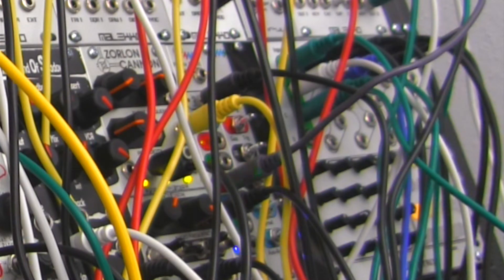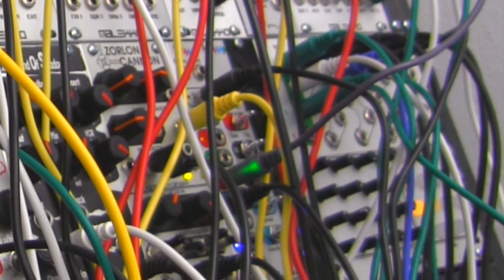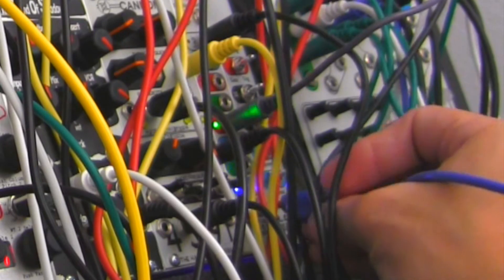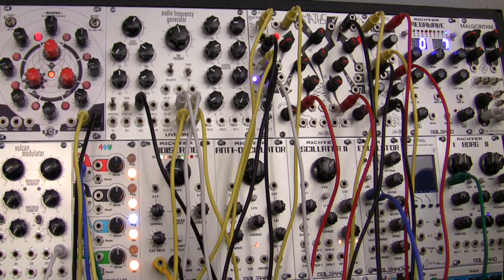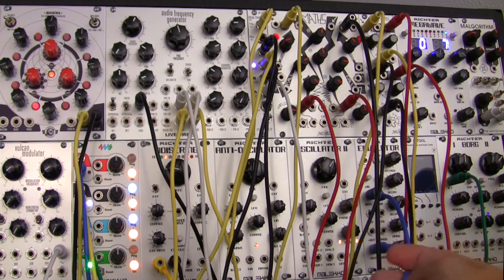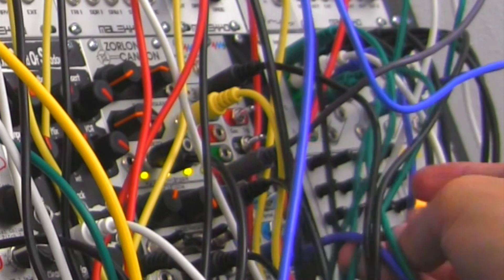I actually sent a different modulation signal in there but I need a gate. Let me improvise: I'll get the gate coming out from number eight down here, go to the gate of the Embulator, take the output from there, and go over into my channel two. I need to bring that down a little bit.